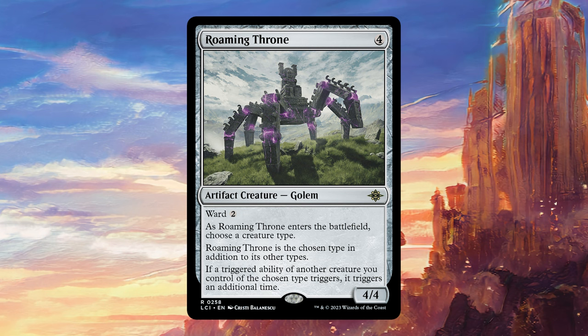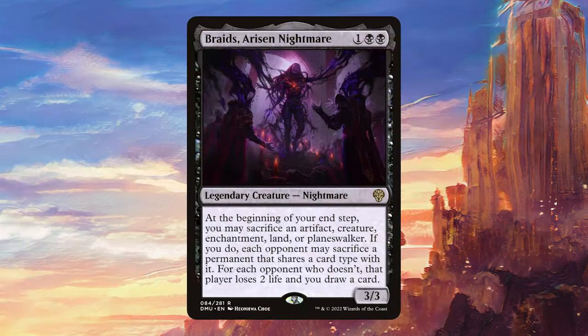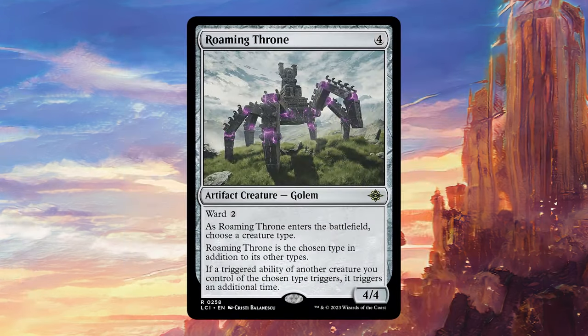The other thing I think is interesting is thinking about this outside of the tribal box. You can put this in any deck where the commander has a powerful triggered ability, and thanks to this, it's going to trigger twice — you just choose the creature type that your commander is, and you're going to get to double that trigger over and over. Obviously you're not getting the most out of this card if that's the case, but if you have a commander with a particularly powerful trigger, then this can be really strong. For some reason I just immediately thought of the new Braid — triggering Braid's ability twice at the end step is going to be pretty damaging for your opponents, and it seems like a good ability to double up on.